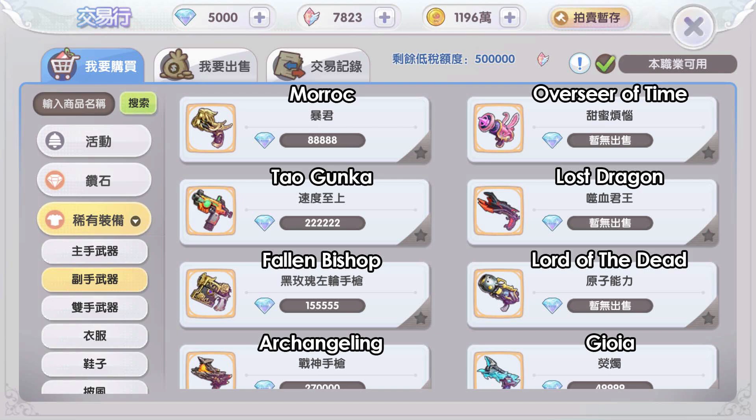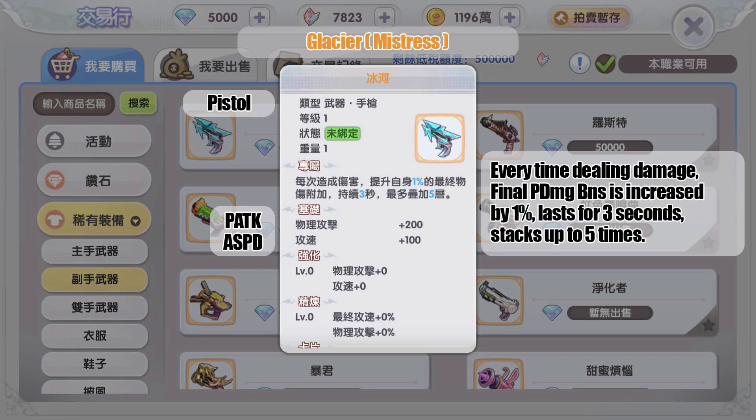Starting with the pistol: the first gold pistol drops from MVP Mistress. Every time dealing damage — it doesn't specify normal attack or skill — the final physical damage bonus is increased by one percent, lasting three seconds, stacking up to five times for five percent total. It also doesn't specify that the effect only triggers from pistol damage, so this might apply even when attacking with the rifle while also equipping the pistol. If so, the Gunslinger gets both weapon effects simultaneously, giving more options to mix and match.